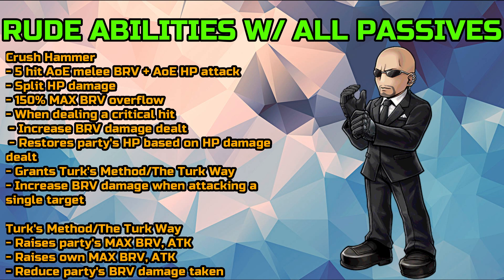Turk's Method or Turk Way will raise the party's max brave and attack and will further raise his own max brave and attack as well. This will also reduce the party's brave damage taken.